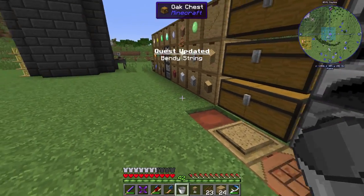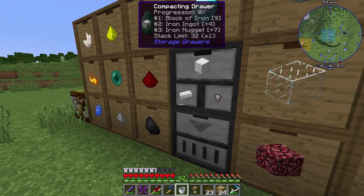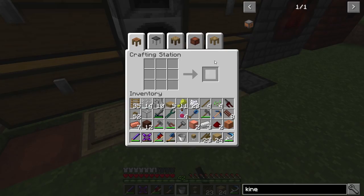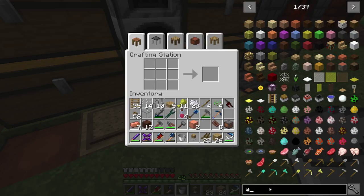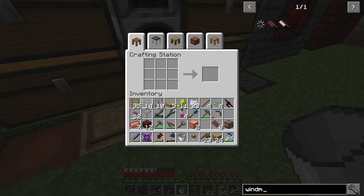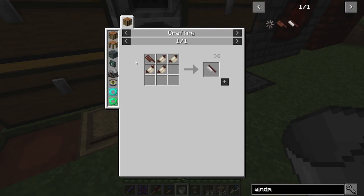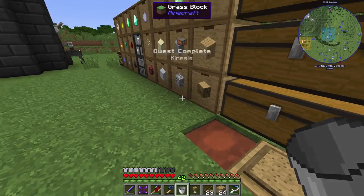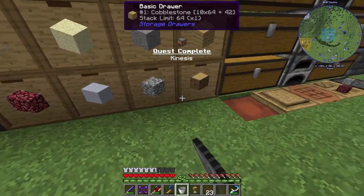Last thing we need is three more iron and a kinetic dynamo. So that's two parts we need - the windmill and the dynamo. Were there any other parts we could make right now? Probably not - everything else requires that fabric, which is going to take the hemp. So we kind of have to wait on there.